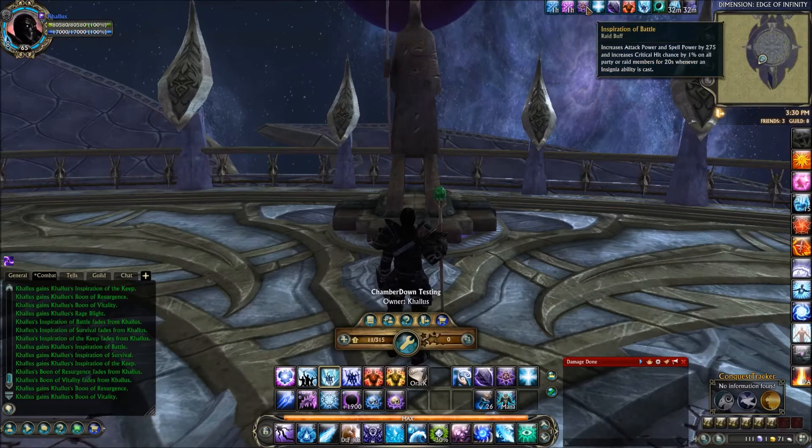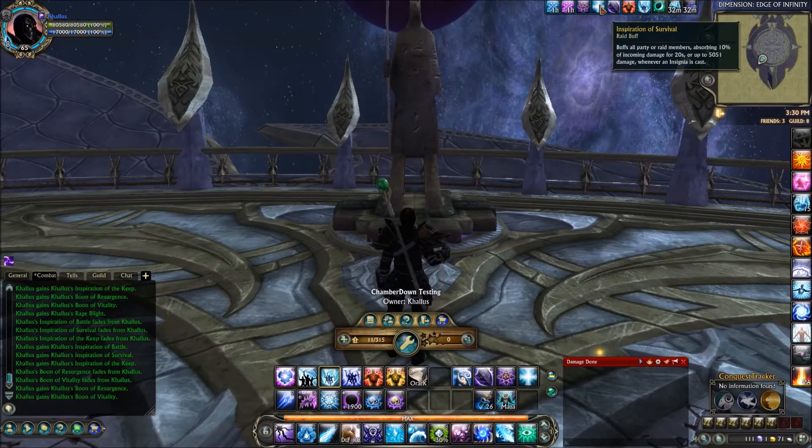Then we have Inspiration of Battle, which increases attack power and spell power by 275 and critical hit chance by 1%. We have Inspiration of Survival, which gives the raid a 10% incoming damage reduction for 20 seconds — however it only reduces damage by up to 5,000, but as a bonus it also increases incoming healing by 5%. And Inspiration of the Keep will reduce damage taken by 5% for all priority raid members for 20 seconds whenever an insignia is cast.